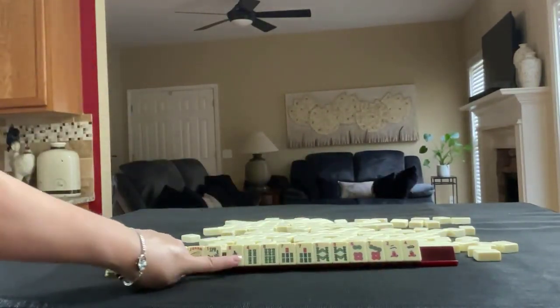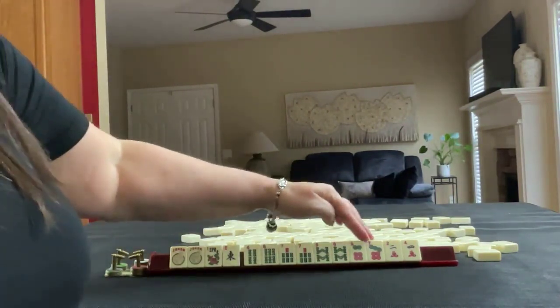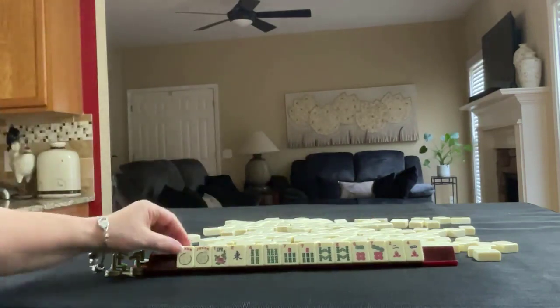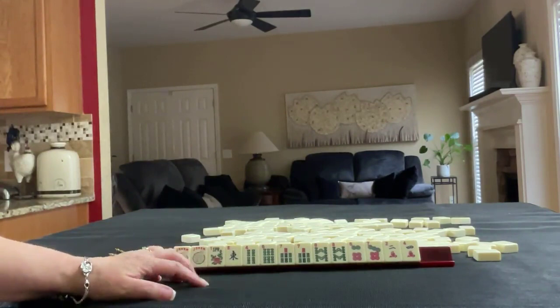We have a couple of jokers, a flower, an east, four, six, seven, eight in bams, six, seven in dots, two, four in cracks. If these were your tiles, what would you focus on and what would be your first pass?